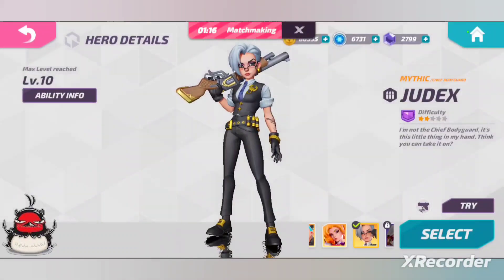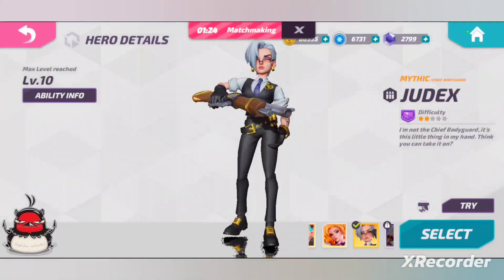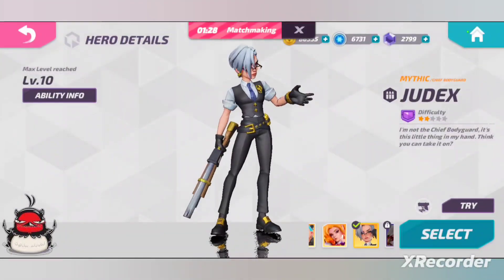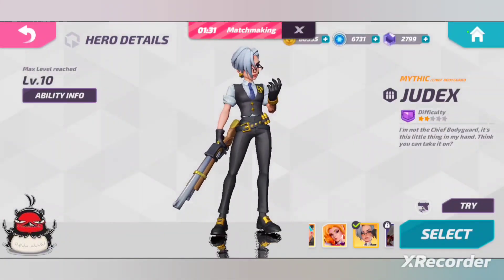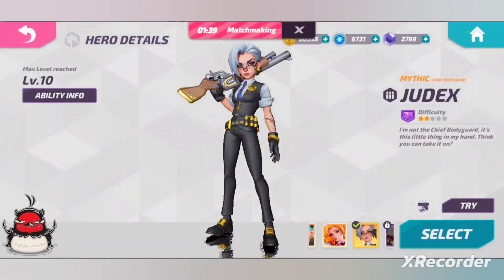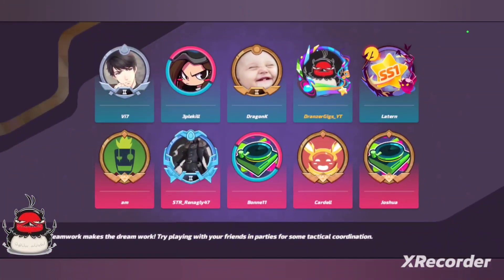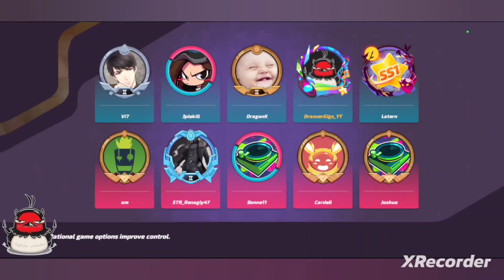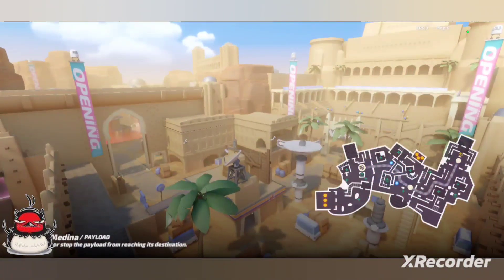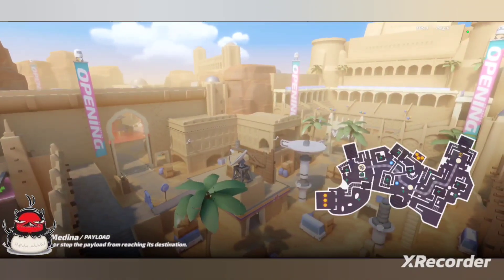The select animation when you're here is nice, but the tap animation or victory animation — whatever you guys call that — is just kind of boring. It's very similar to the select animation and I think they dropped the ball a little bit on that animation. It's a little lackluster compared to some of the other animations these legendary or mythic skins get. It just doesn't really do it for me, but they did take the simplistic route and I kind of am liking it.